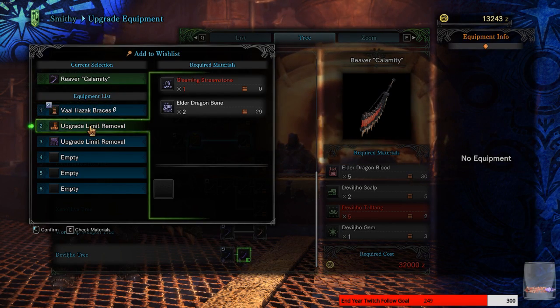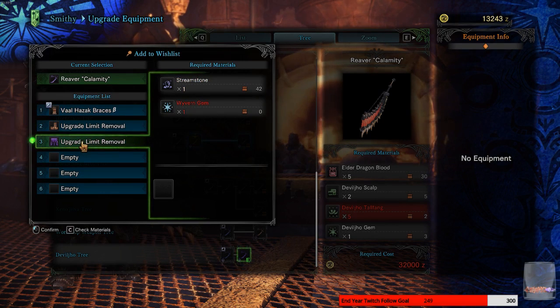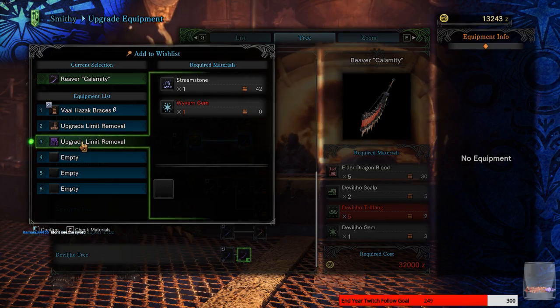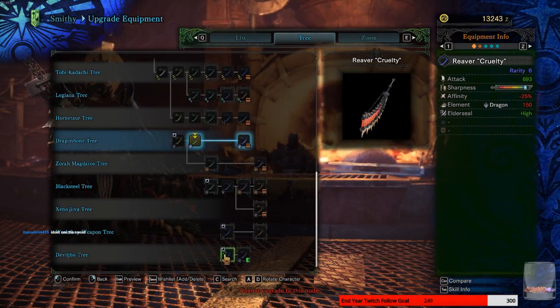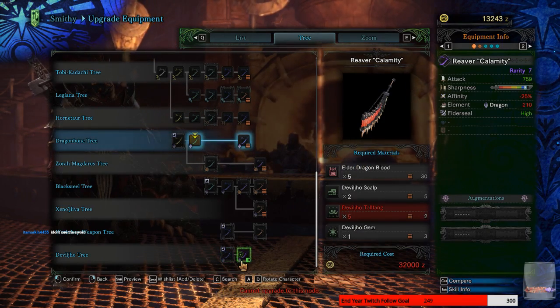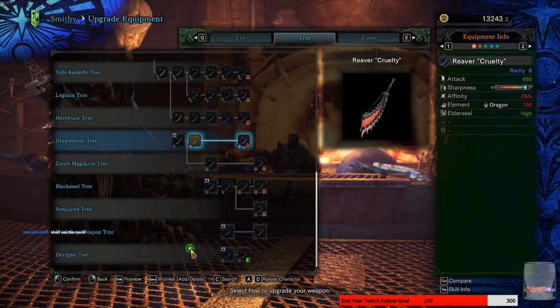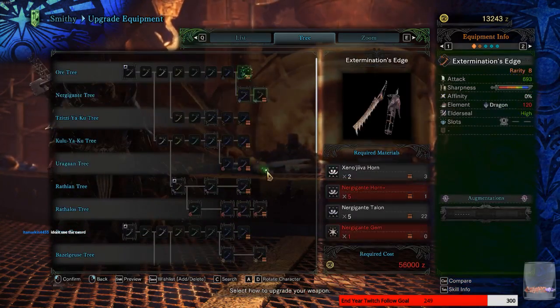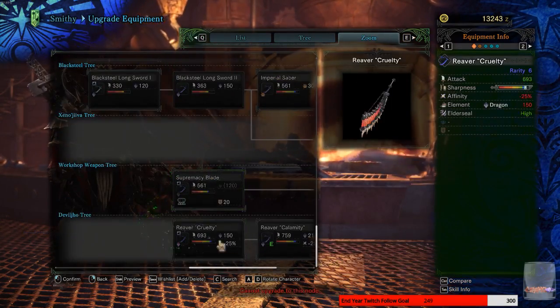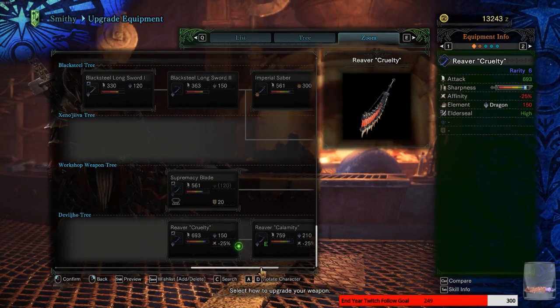Really? It's at the very, very bottom. It's called Reaver Cruelty, and then it's Reaver Calamity — it is literally the last two on the trees.